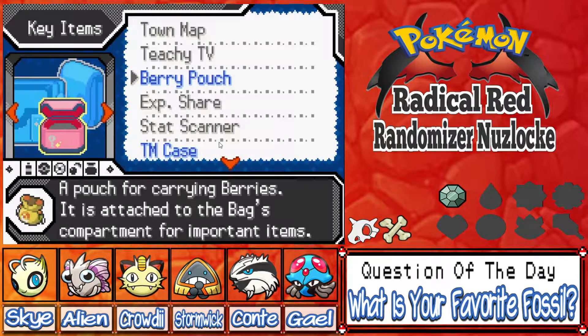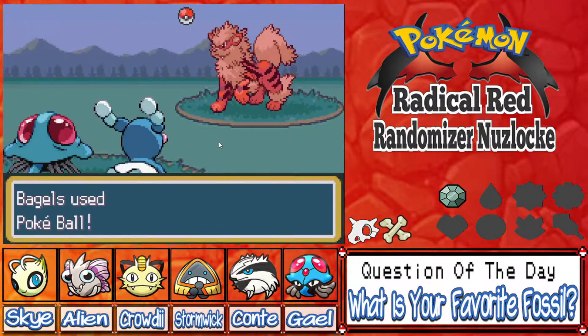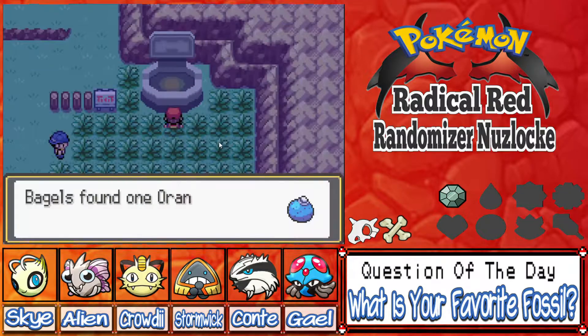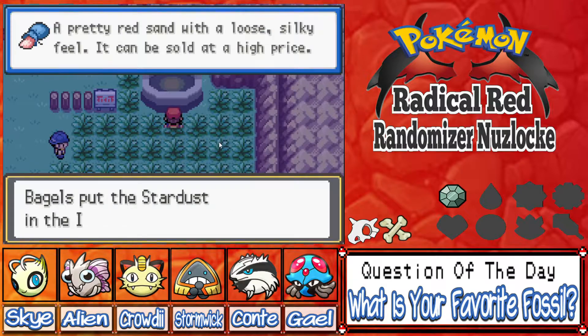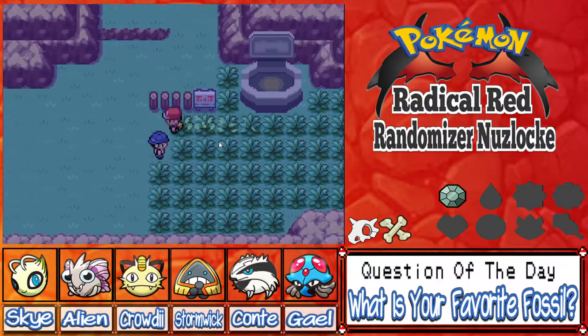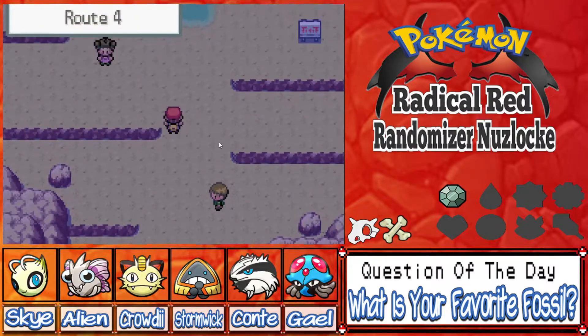We're gonna try to catch it — we've got 13 Pokéballs, we'll give it a shot. Come on baby, give us an Arcanine... Damn, disappeared. Oh well. We got one Oran Berry, some Stardust, Muscle Wings to level up, and Leppa Berries. So we get some good stuff for doing those too — that's a decent place to grind as well, not just for potentially catching monsters.